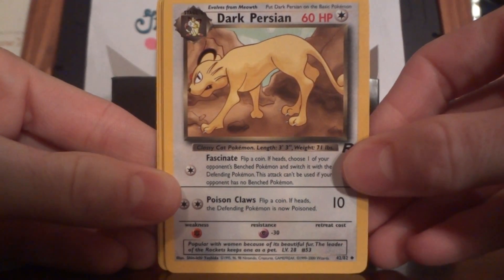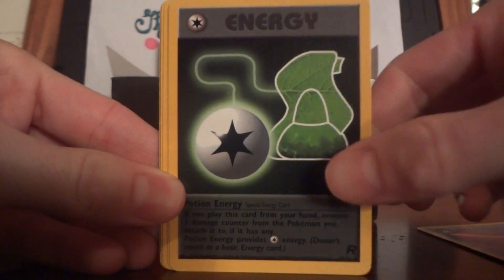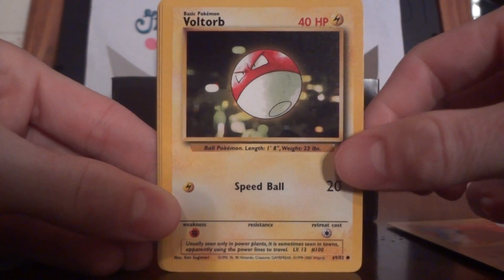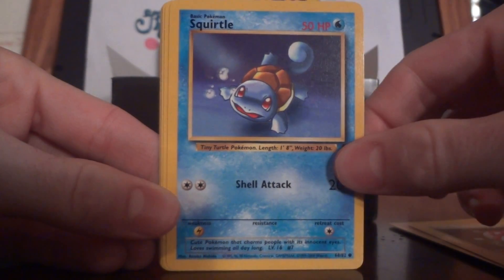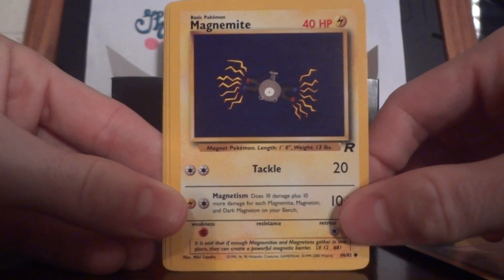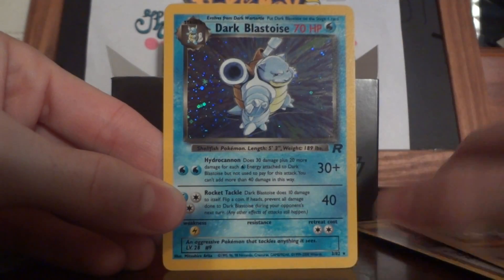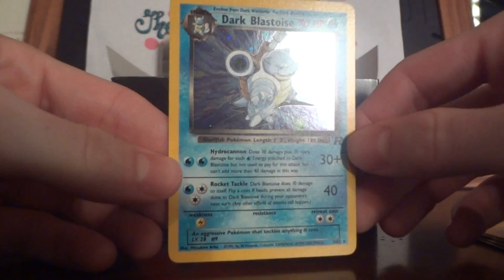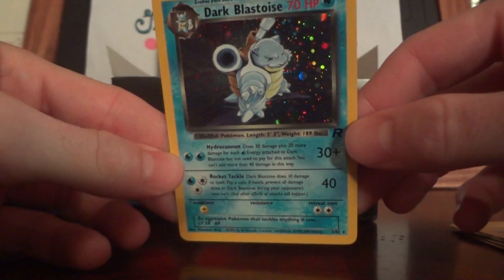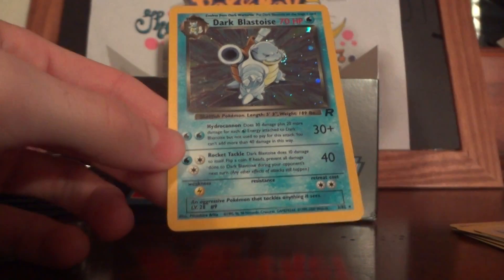Dark Persian, Dark Golduck, Potion Energy, Diglett, Voltorb, Squirtle, Sleep, Magnemite, Drowzee, Dratini — and our first holo is a Dark Blastoise, which is awesome. Look at that. Love that. Very, very nice card. The holos back then are absolutely amazing.